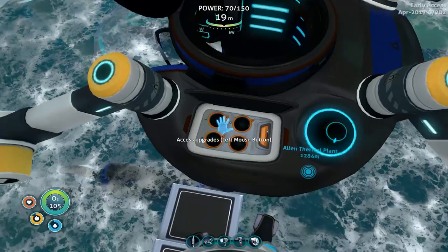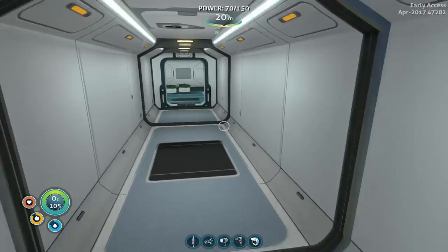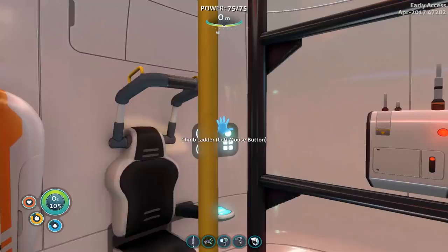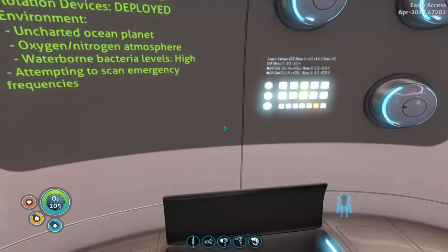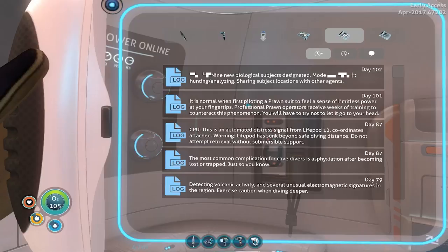I don't know why it keeps spitting me out below my base but that's irritating. Nine new biological subjects designated, mode hunting, analyzing, sharing subject locations with other agents — agents you say, hmm. It is normal when first piloting a prawn suit to feel a sense of limitless power at your fingertips. Professional prawn operators receive weeks of training to counteract this phenomenon — you will have to try not to let it go to your head. I love that, I think that's so funny.